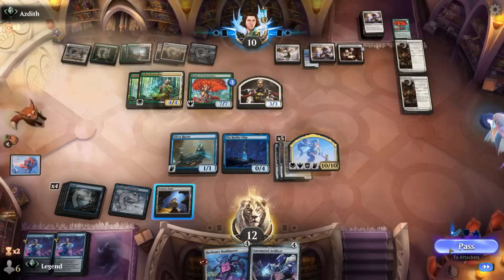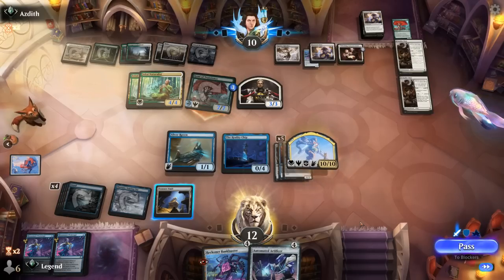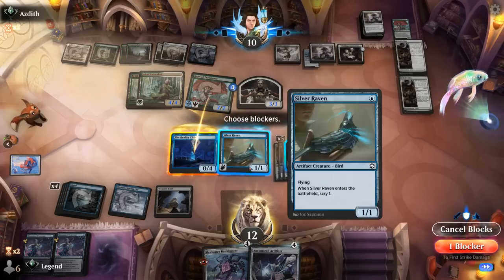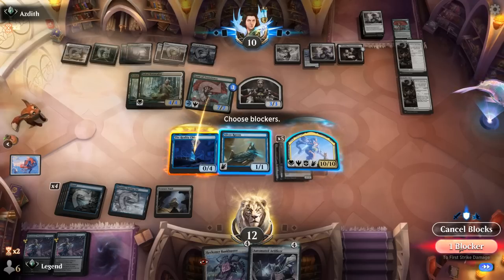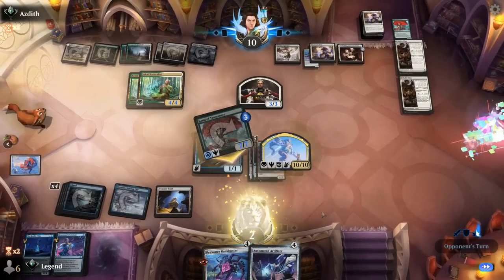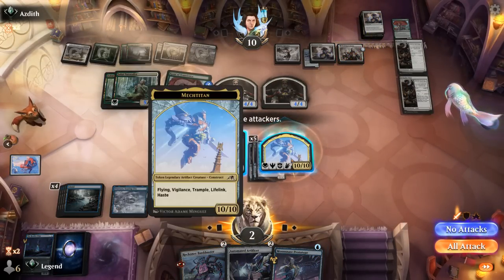Opponent levels up and attacks. A 7/7 with Double Strike — that would still trade for the 10/10 if I block with Reality Chip. Then we'd survive since we only take 10. That seems good. Opponent draws a card, and yeah — the Mech can cross the finish line. What a close game.